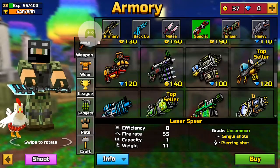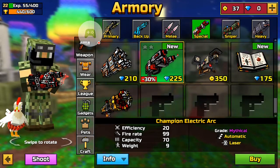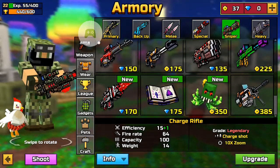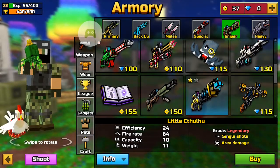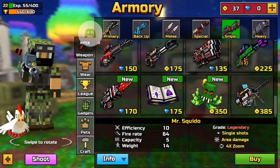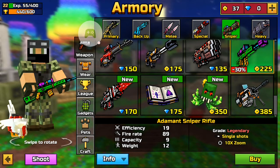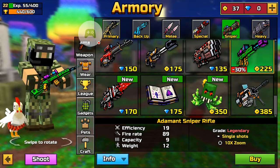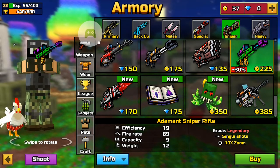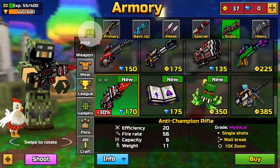We also have the Adamant Spear — you can call it a copy of the laser spear. There's also the electric car, we already have that. There's also something here that's kind of a copy of Mr. Sweater but it's a zombie thingy. Then we have the Adamant Sniper Rifle, which is the adamant version of the gorilla light rifle — it does the same as the anti-champion rifle.